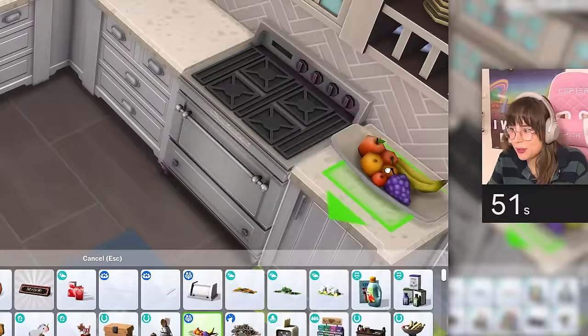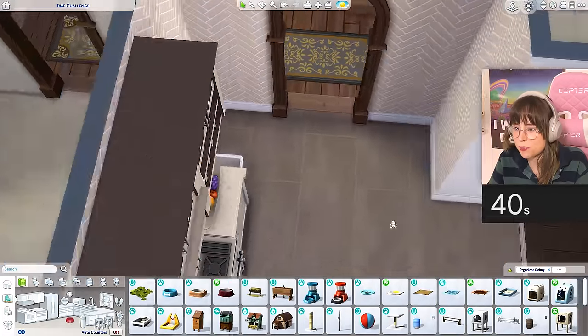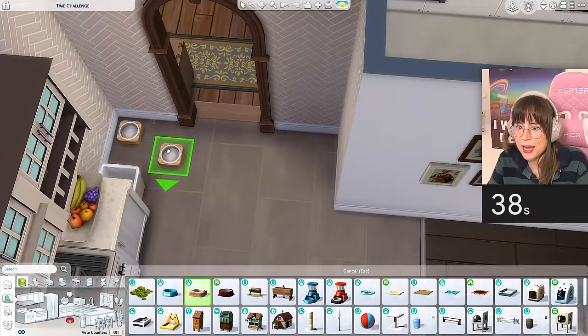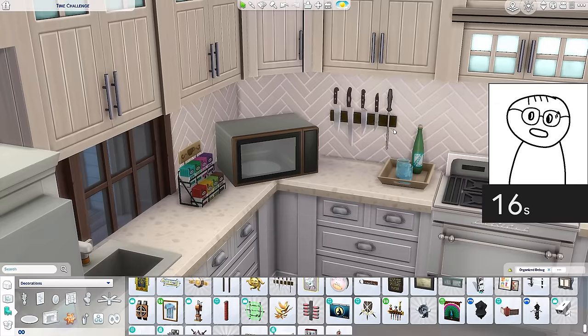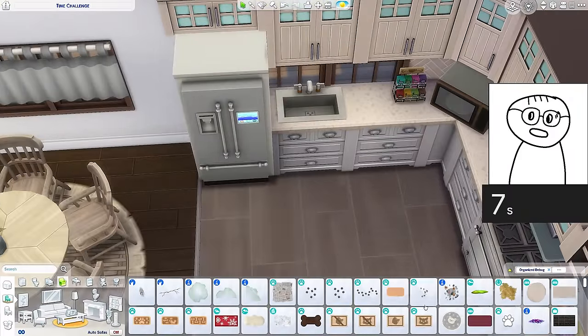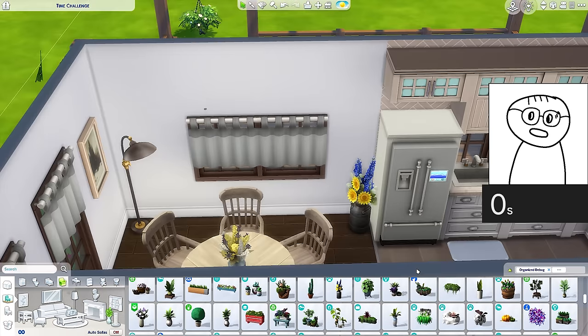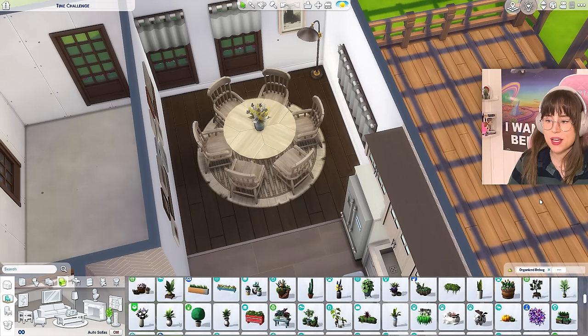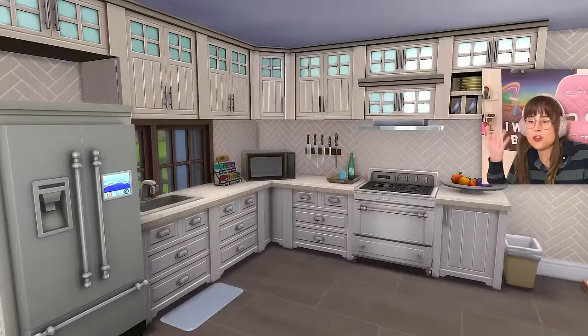We need a trash bin, a pet bowl, maybe a lovely little cat. A little drinks tray, a knife, something stove-related. Maybe a little carpet in front of the sink - a splash mat. My timer went off and it looks like I wasn't recording, sorry about that. I was in a time crunch so nothing I could do about it.